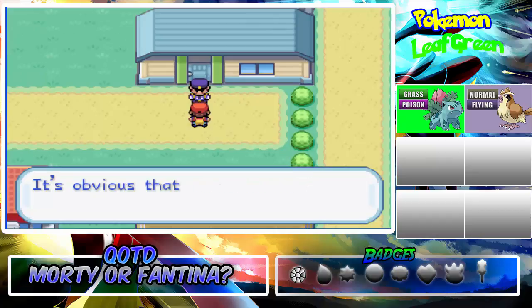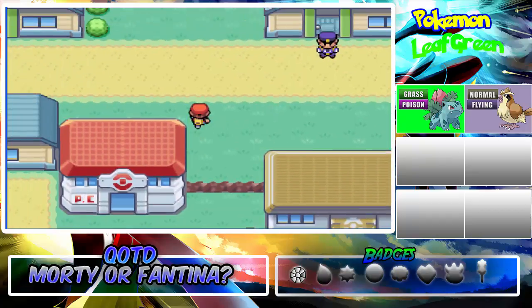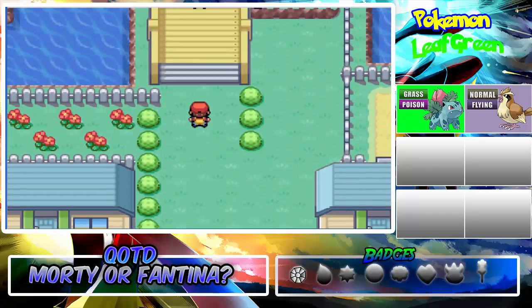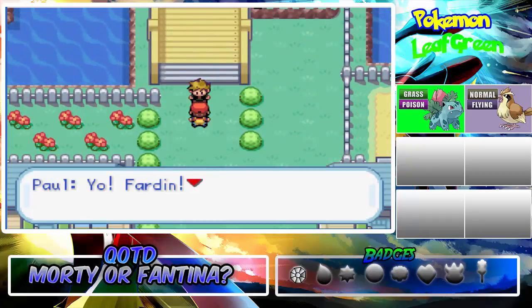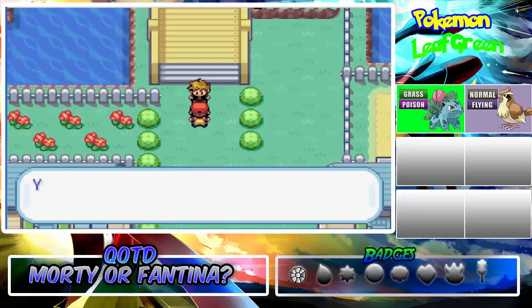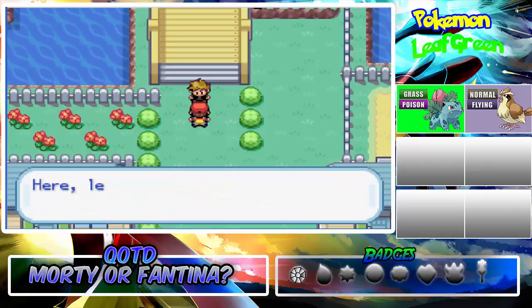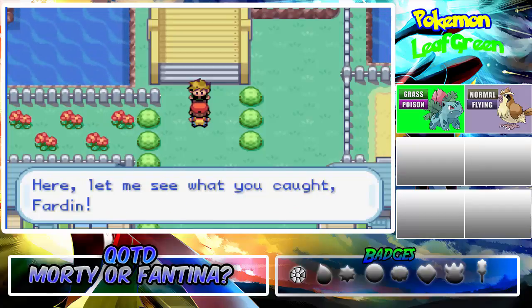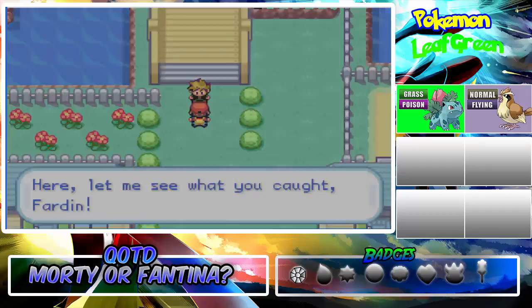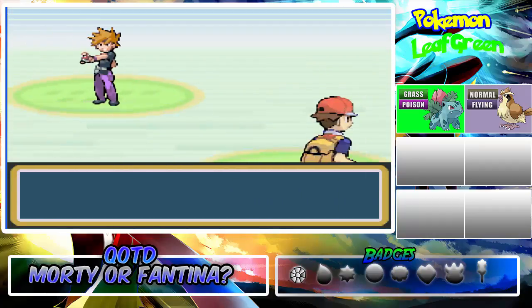Is this the Nugget Bridge or something? Team Rocket has started their shenanigans. And whoa, it's Paul — the rival! I knew that was coming. Let's read the dialogue. Paul says: 'Yo, you're still struggling along back here. I'm doing great. I caught a bunch of strong and smart Pokemon. Here, let me see what you caught.' We're up against Paul's arrival and it's gonna be fun.